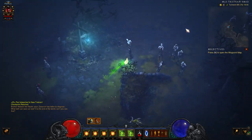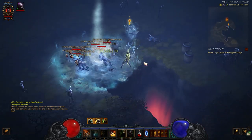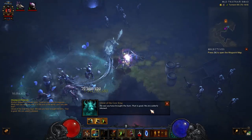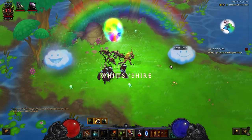Follow the road and you will find the cow king. Make sure you have the Staff of Herding inside your inventory, otherwise you cannot open it. If it's in your stash tab you will not be able to open it — you have to put it in your inventory.